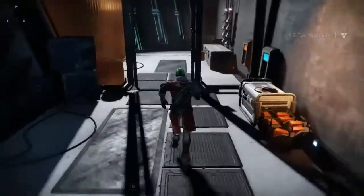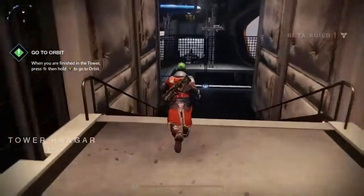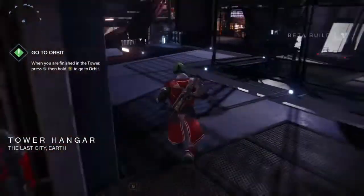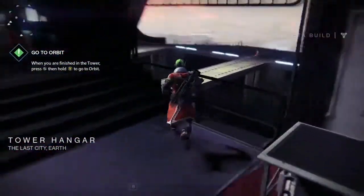What you're going to want to do is go where I am — from the gunsmith, just walk straight, make that left, then run down this hallway until you get to the hangar. Run up to the left and run down these stairs.